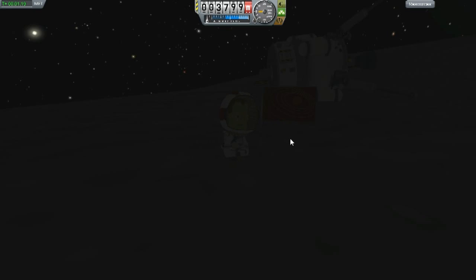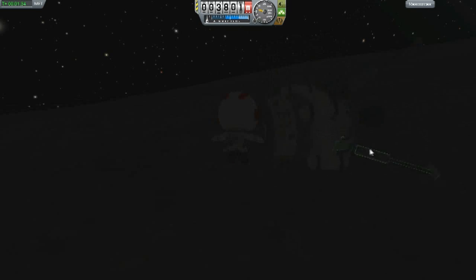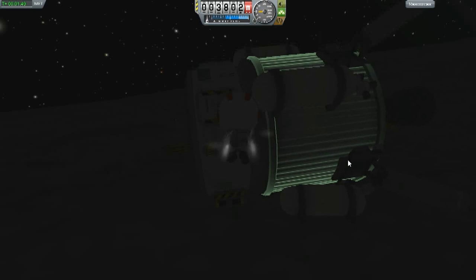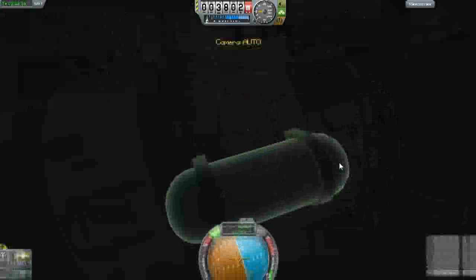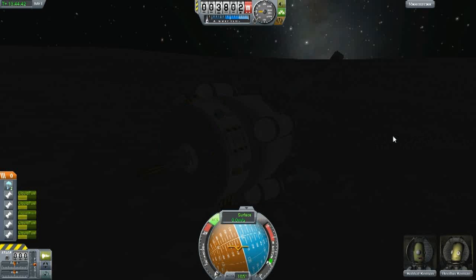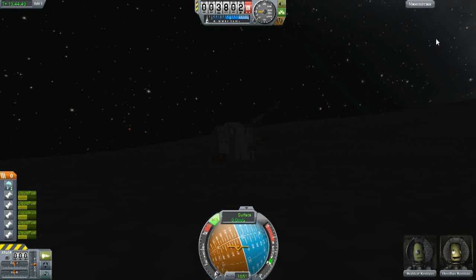I made it to the Mun and I'm happy with myself. Even though my spacecraft may be sideways. I don't know if I was able to get it upright again — do you think I'd be able to get it back? Let's go inside and see how much fuel is left. Do you think I'd be able to make it back with the fuel that I have? Well, thanks for watching. I'm happy with myself. We made it to the Mun. And there's the flag. We'll see you guys next time.